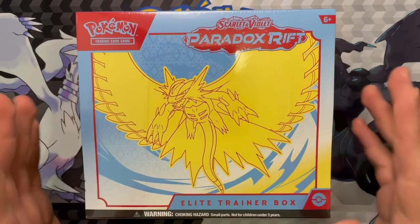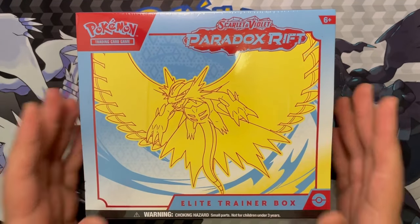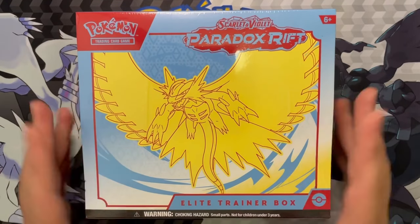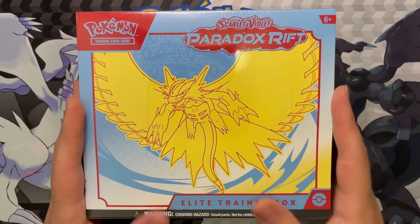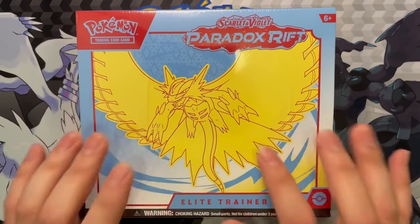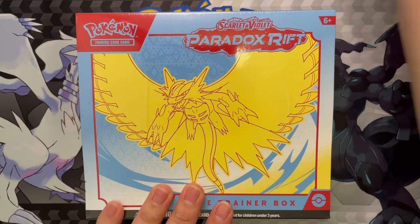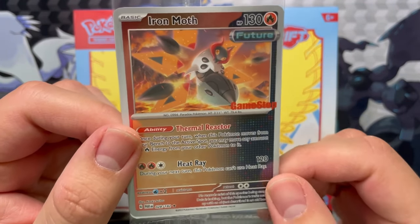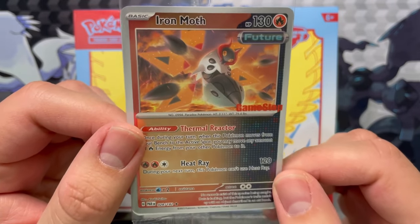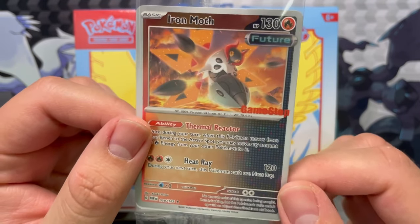This is Gator X, and yes, Paradox Rift has released today, so I've got an Elite Trainer Box that I'm opening up here. There are two different arts — there was an Iron Valiant, and then there's the Roaring Moon here. The dude at GameStop almost gave me the Iron Valiant, but I needed that Roaring Moon. We got that Iron Moth promo card here.